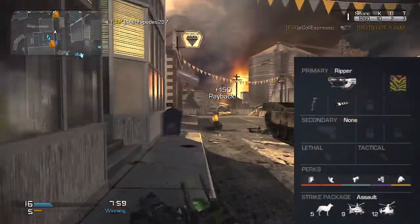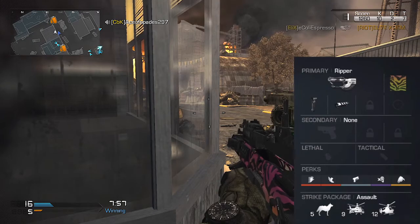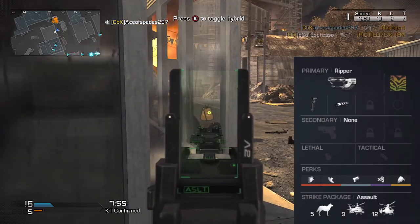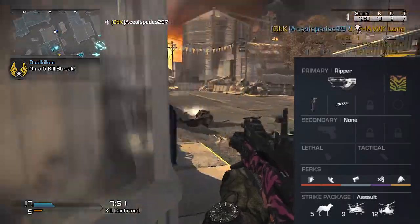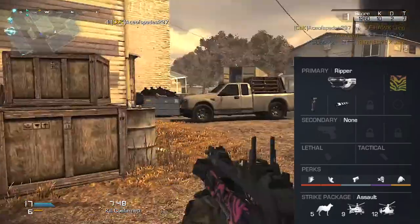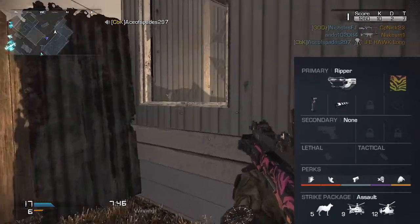Of course we're going to have the Ripper as the primary weapon. On the Ripper I usually run a foregrip and a muzzle brake, as well as spectrum camo just to show off that beauty. For a secondary I don't run any, and it's not really needed when you're running and gunning and ducking through things for cover.